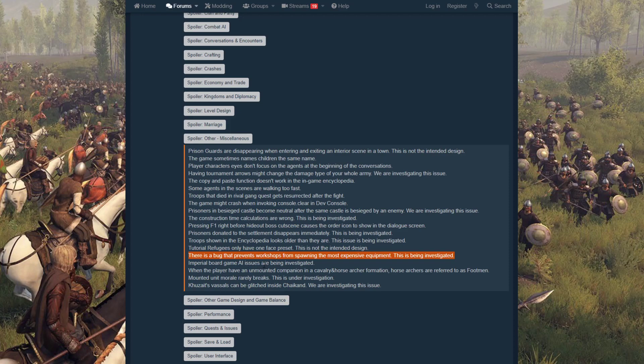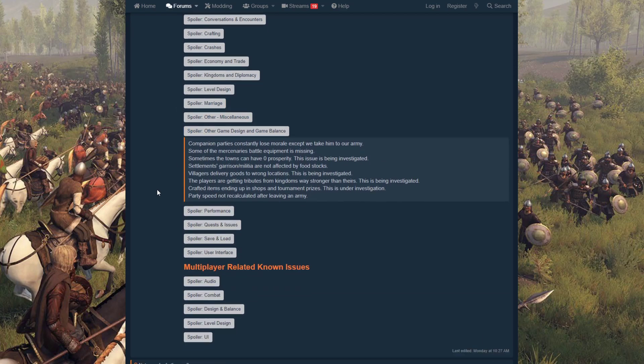Imperial board game AI issues are being investigated — I actually haven't had problems with the board games; I love them, try them if you haven't. When the player has an unmounted companion in a cavalry and horse archer formation, horse archers are incorrectly referred to as footmen. Mounted units' morale rarely breaks, which is a problem — it should sometimes break. There's also a vassal that can be glitched inside a location called Shikened.